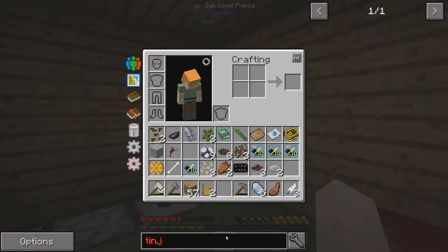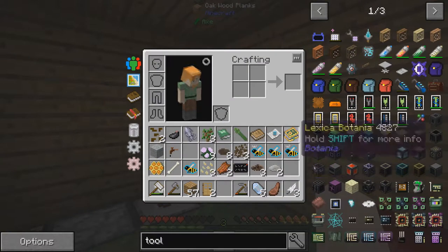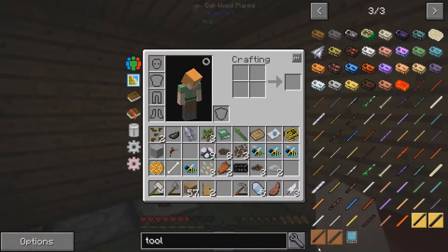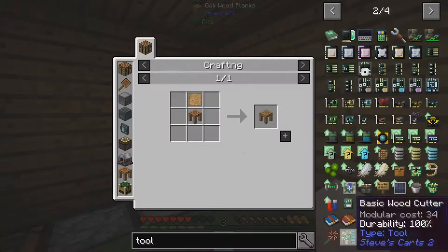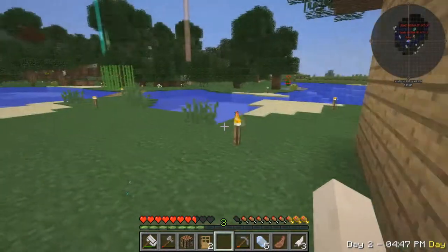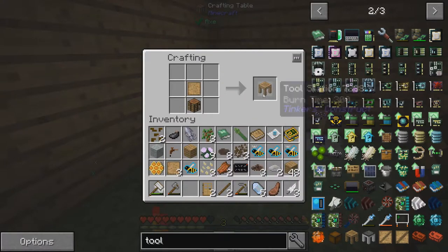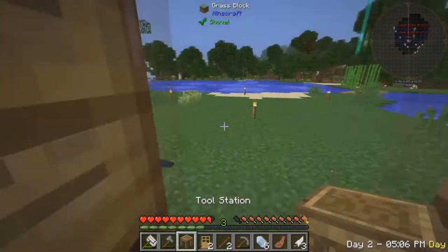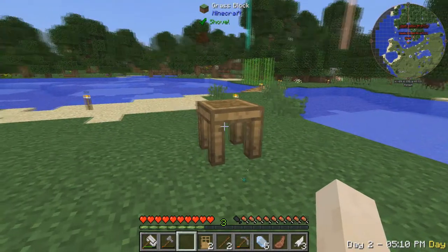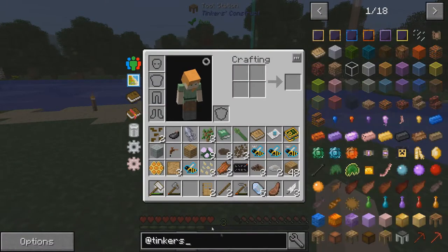So I want to get into Tinker's Construct now. I just need a tool forge. Tool station — forges need iron, a lot of iron. So let's start out with Tinker's Construct — you guys know this. Two sticks, two wood, and you get blank patterns. One blank pattern above the other and you get a tool station. I always forget what there is to make — I need a stencil table.